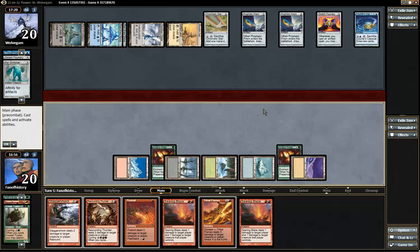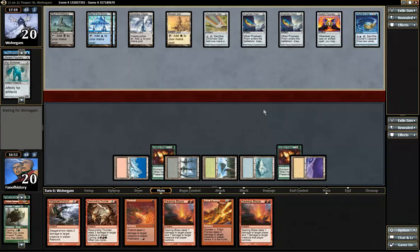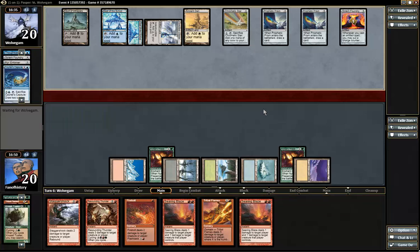That is six damage. So now we probably should be going to the face. Yes, time to start hitting the face. Will it be fast enough? Tribal Flames, Stagger Shock seems like a good way to start — for 9. And then Searing Blaze, Searing Blaze, 15, Thunder — win. I need to draw one more land. Race to the face.